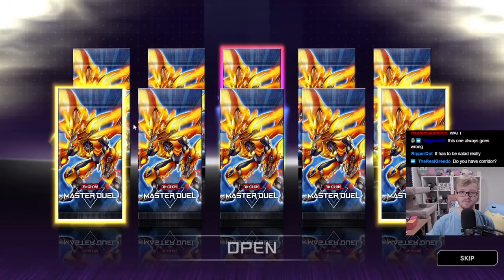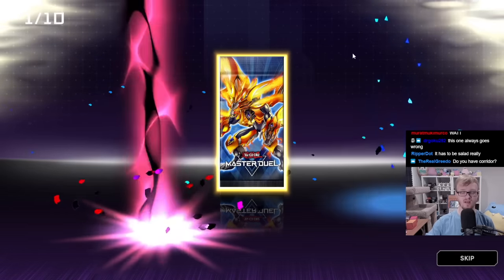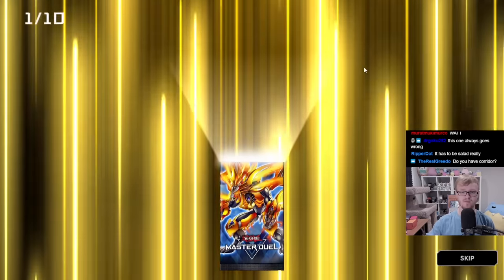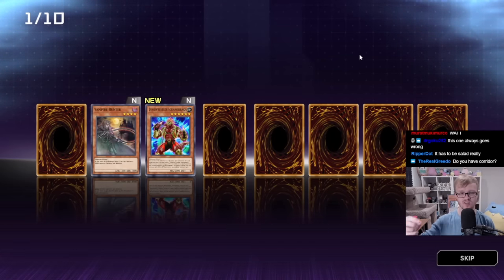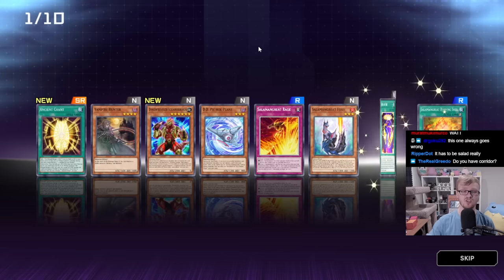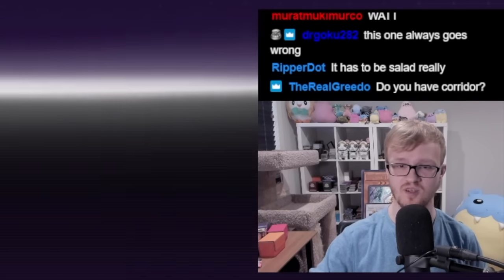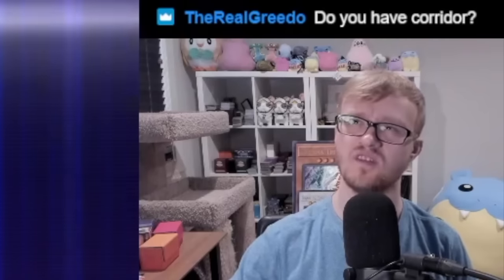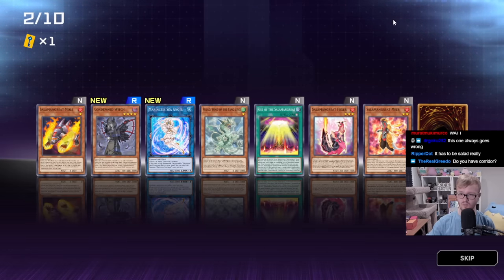We don't have Hollows but we do have some Cyber Support in our collection. We have multiple copies of Micro Coder-type cards that you can use in your hand for Link Summons, and that could be pretty good. Ancient Chant — we can go into the Wing Dragon of Ra. Don't we have an Egyptian God card? I thought we did. I feel like there was an episode where we pulled two of them. Salmon Great Mole. Bail Inks, pack number two.